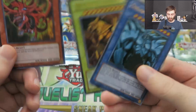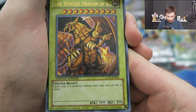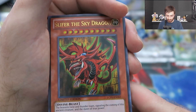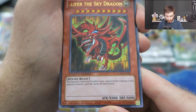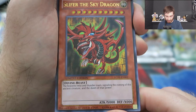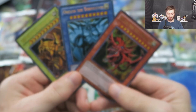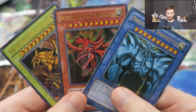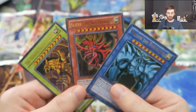Then we got Winged Dragon of Ra: 'The spirit song of a powerful creature that rules over all that is mystic.' And we have my personal favorite, because it was Yugi's — Slifer the Sky Dragon: 'The heavens twist and thunder roars, signaling the coming of this ancient creature and the dawn of true power.' I personally love all the god cards from the show and the anime. The whole original Yugi series was awesome. But what is your favorite? Mine is Slifer. The best playable one is probably Obelisk. Which do you think was the most overpowered?